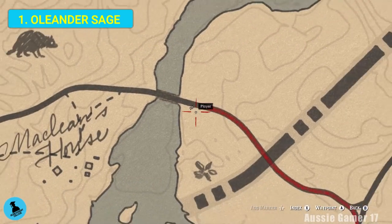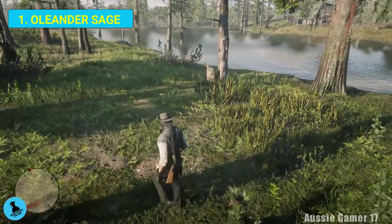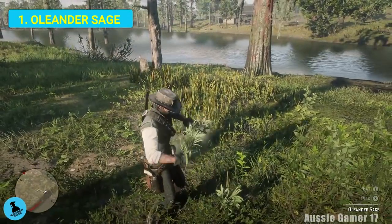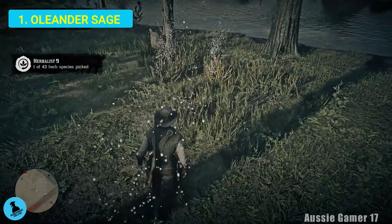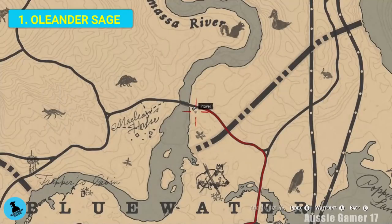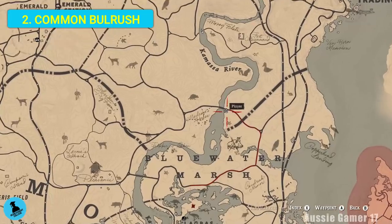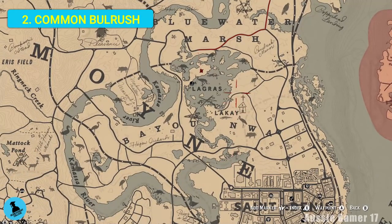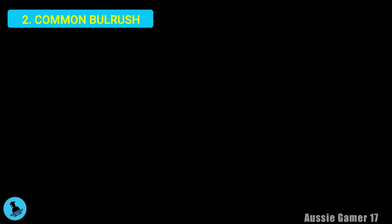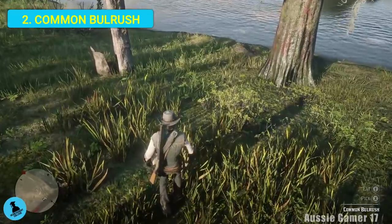Here we are - lemonade sage, this will be number one. From there we're just going to head north - I'll show the map. We are north of Bluewater Marsh, in the north section of the swamp area where we found the oleander sage earlier in the video.